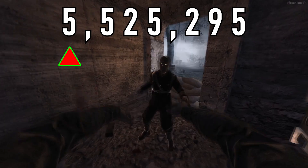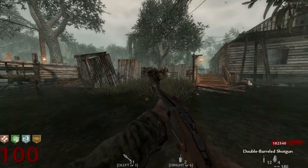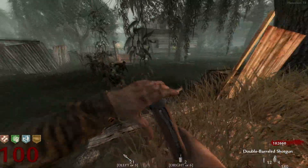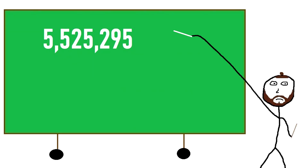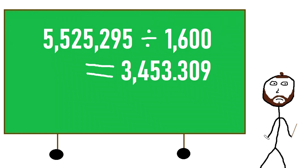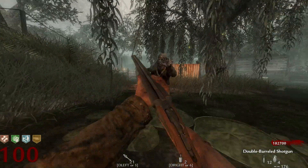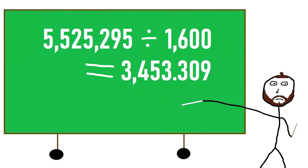A zombie at Round 100 has health of 5,525,295. A single shot from the double-barreled shotgun deals 1,600 damage. Dividing the zombie's Round 100 health by 1,600 gives us 3,453.309. Since you cannot fire .309 of a bullet, we round this number up to 3,454 — that's how many shots from the double-barreled shotgun it takes to kill a single zombie at Round 100.